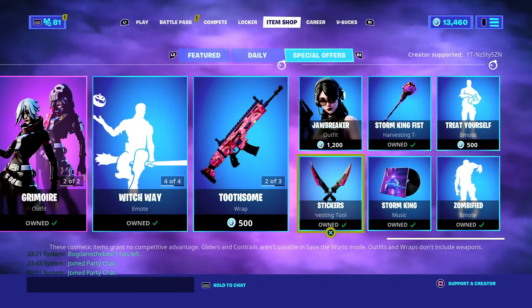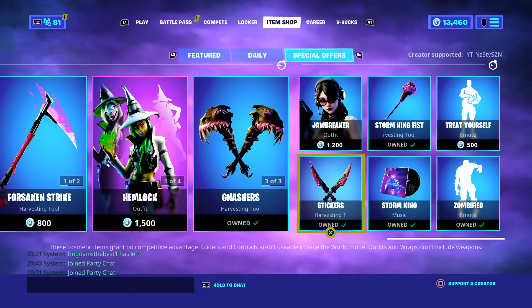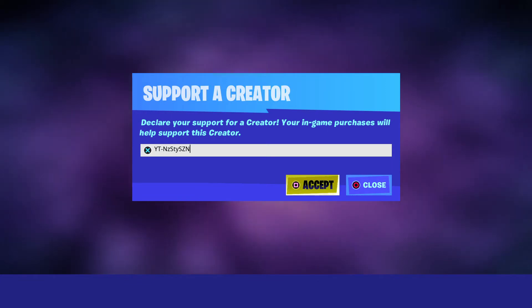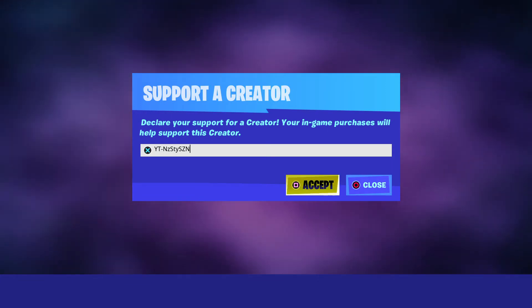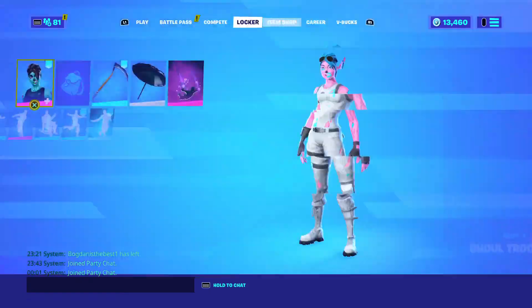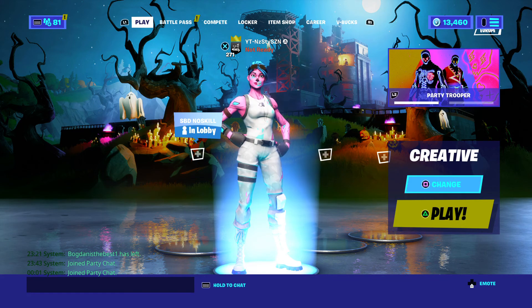Unfortunately there is no Purple Skull or Pink Ghoul coming to the shop, so sorry about that guys. But if you do buy anything, don't forget to use code YTNASTYSEASON in the Fortnite item shop to start a protest to bring OG skins back to the game. But other than that, stay home, stay safe and catch you guys next item shop video — peace out y'all.